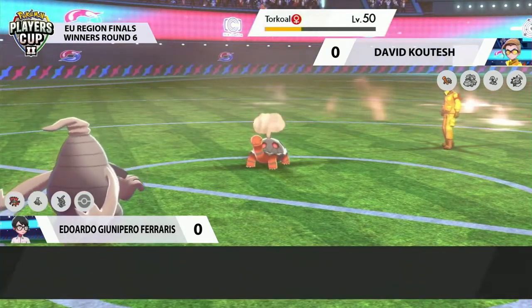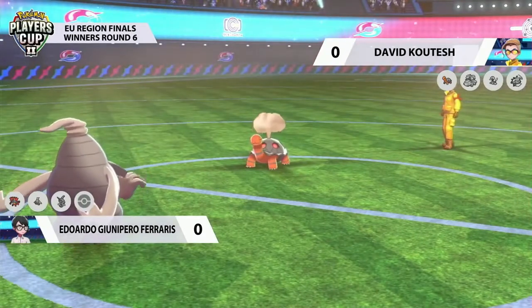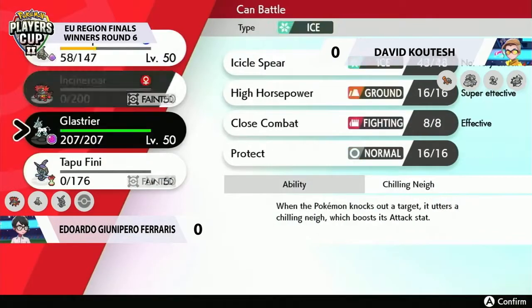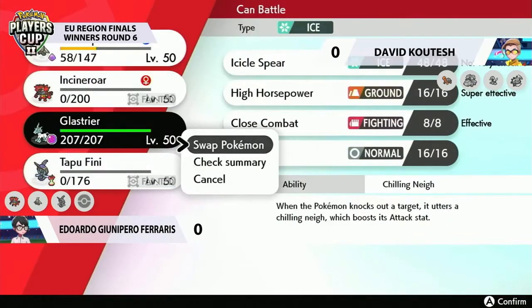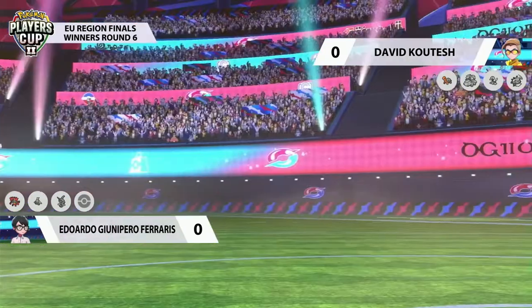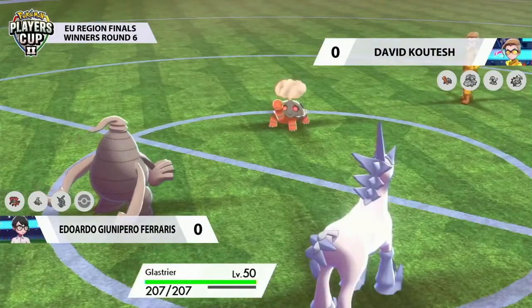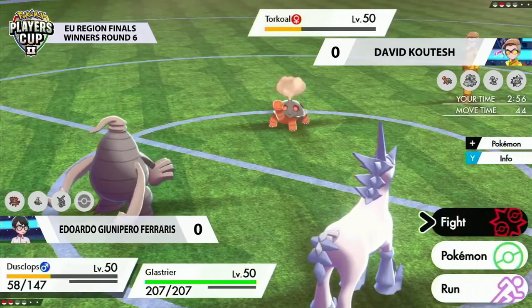Based on the fact he's gone for Pain Split here, he's probably just banking on his Glastrier being slightly faster than the ever-slow Torkoal and just being able to tidy up towards the end of this game. So really kind of diving into these players' game knowledge and the knowledge of team building and all the hard work that goes in before we even get to the tournament.